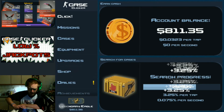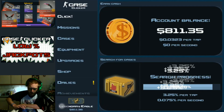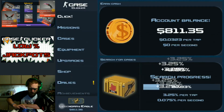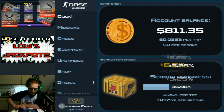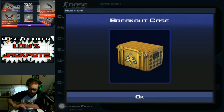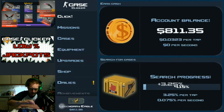I read about the most recent update that Android and iOS players don't have yet — apparently there was a speed improvement for the case opening. If that's true for Case Clicker it would be super amazing, because it could really use a nudge in the right direction.